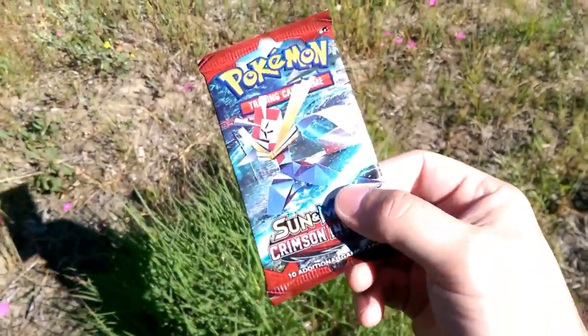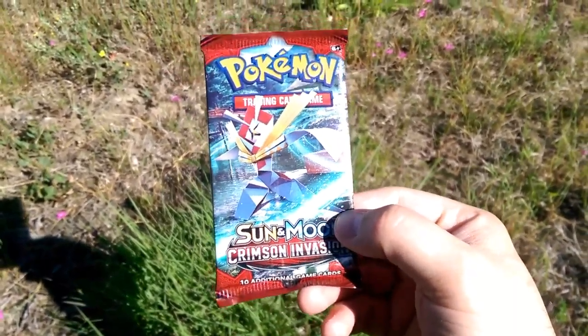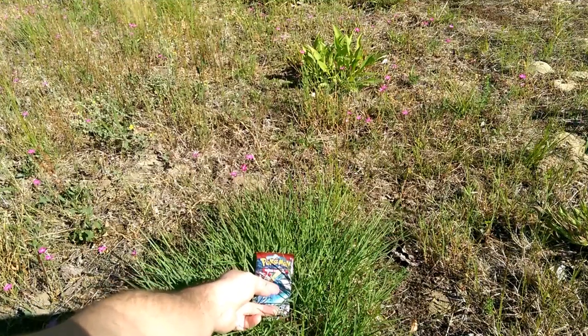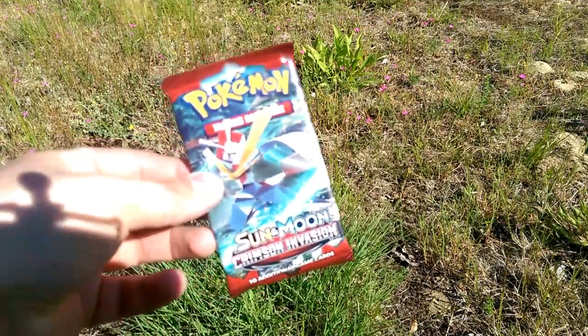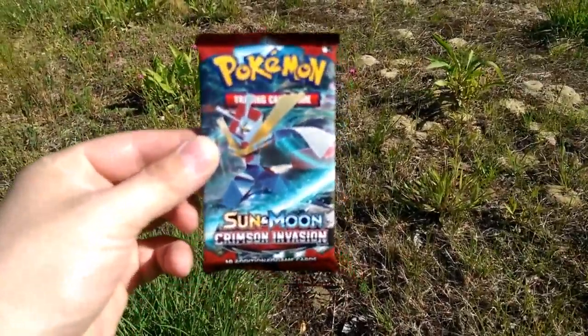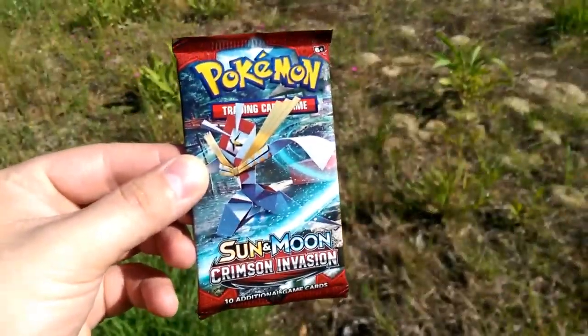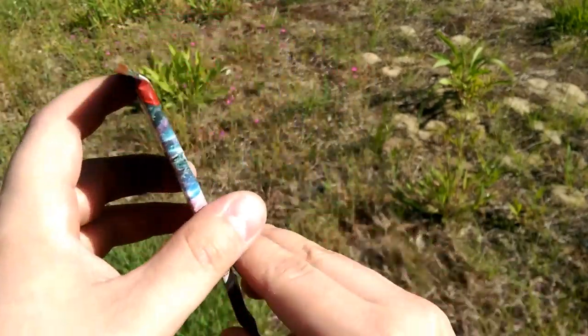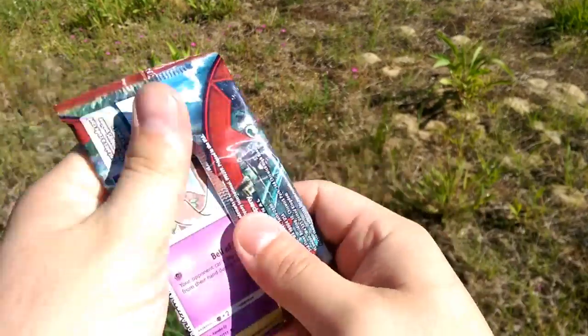So we found Kartana in the tall grass. Let's go ahead and open this. Alola friends, Dapper Drabby here, and look what we found in the tall grass. We found a Crimson Invasion pack. I'm actually going to scoot it over here a little bit so we get a little less straight shadows on it. But we have an interesting Kartana pack here for you guys today.